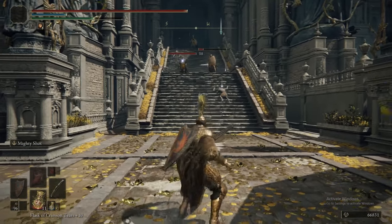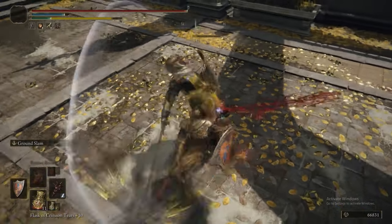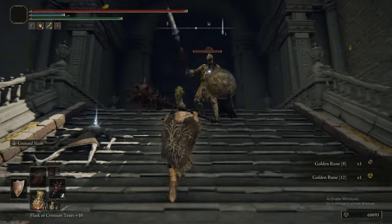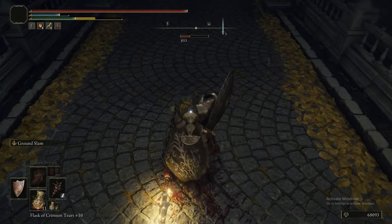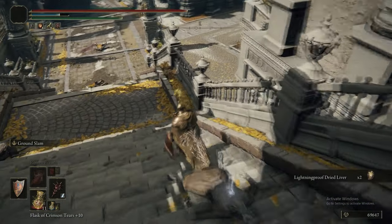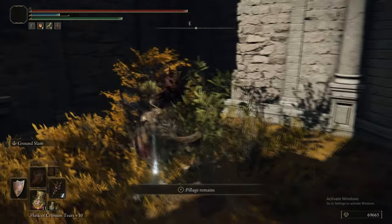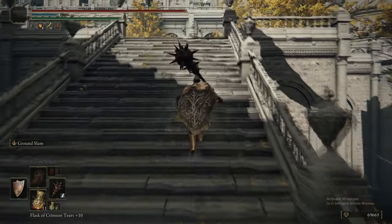This encounter on the stairs is another tricky one - your best bet is to bait these two Leyndell Soldiers down so you don't have to fight them at the same time as a Leyndell Knight. You saw it using the Thunderbolt Ash of War there. We will be picking that up in this episode, and from this point forward Knight's Cavalries are no longer a threat. Thunderbolt is absolutely the way of killing Knight's Cavalries - it's almost funny how effective it is against them.